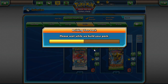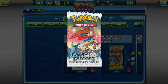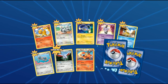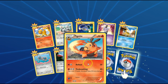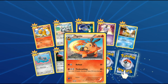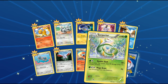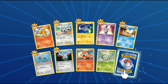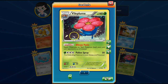We'll go with the other non-EX set — well, actually, I think Boundaries Crossed does have EXs in it. It was after the first EX sets but before the Plasma sets, I think. That's a cool art for Klang. That's a nice art for Pignite as well. We've got a Reverse Holo Rare of a Superior. That's super cool. And Vileplume Holographic — it's weird to see Vileplume as a holo.